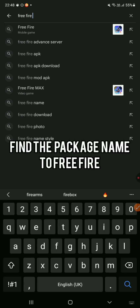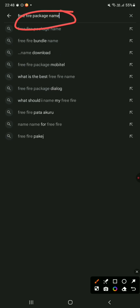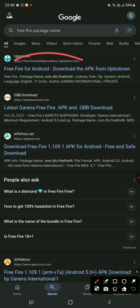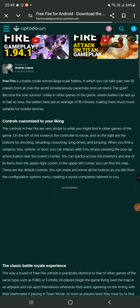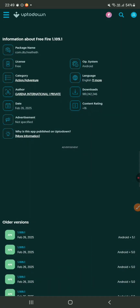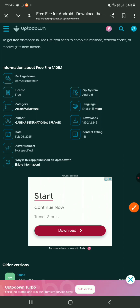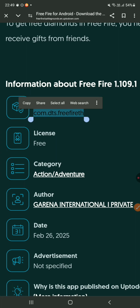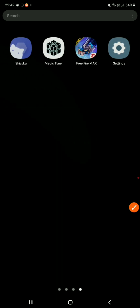Now go to Google and search the Free Fire package name if you can't find it — I will put it in the description right below. Once you copy that name, go ahead and open up MagicTuner and add it to MagicTuner. Select the option 'Add Games' and paste it into the space.